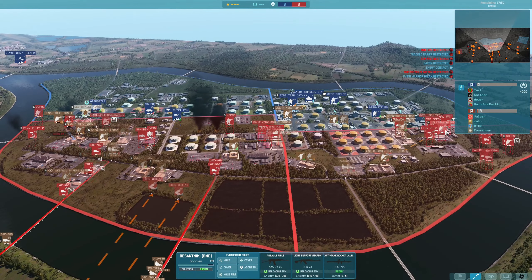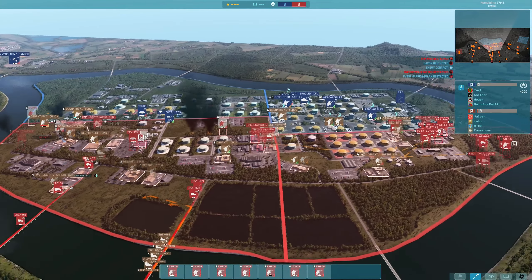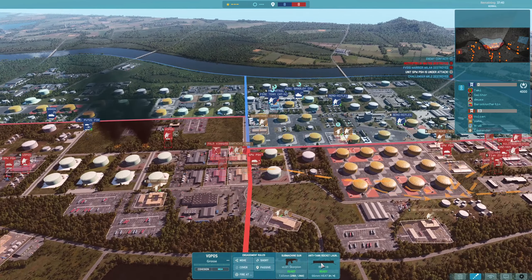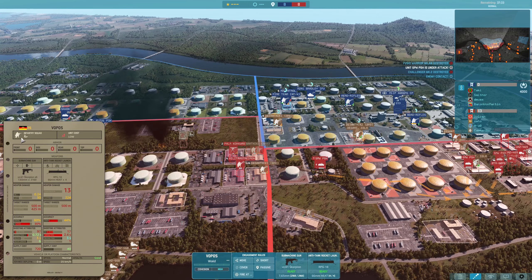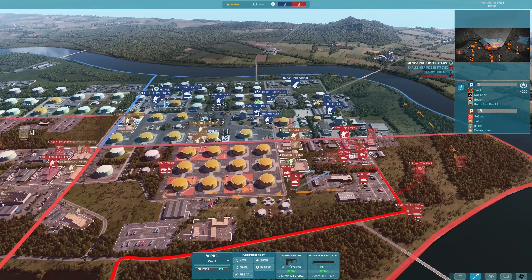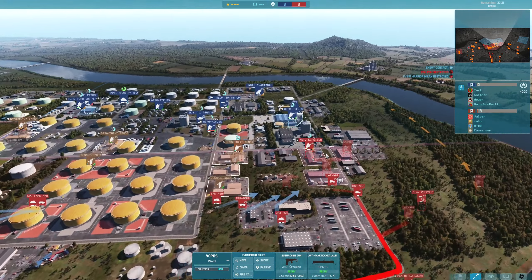Meanwhile across the board things settle down. We have my line of Volpos set up. The nice thing about Volpos at the start of the game is they provide the RPG-18 for dealing with vehicles, and when stationary they have the security trait which increases their optics to 'good,' so they act as pseudo-recon whilst also having decent engagement capability.